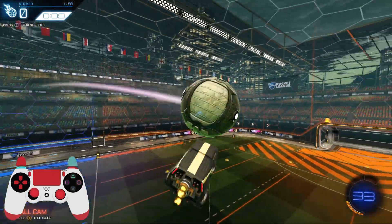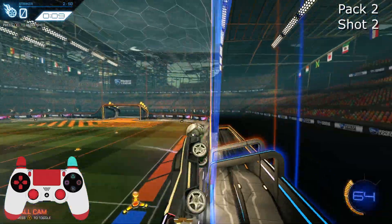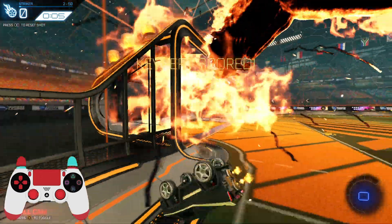Now we're into the second pack, hence the lower boost — that's the F7 setting with 64 boost and lower momentum. This one's a pretty versatile setup. If it doesn't pop off the wall like this, then you can do an air dribble, flip reset, double tap — a lot of things you can do.